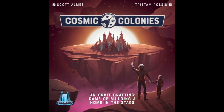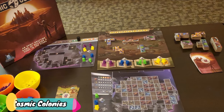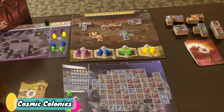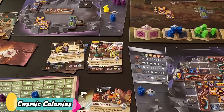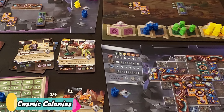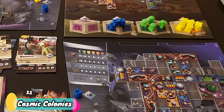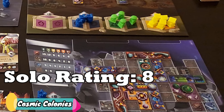Moving on to Cosmic Colonies. Cosmic Colonies is a tile-placing polyomino game. It's all about guessing when the opponent is going and placing down buildings to cover certain spots on your map for points. Each card you play has a number and a special power, where the number determines the turn order for the round. I've played this game only solo so far, but I absolutely loved it and the easy AI system it used. I'm going to give this a great 8 solo rating, and I very much look forward to trying this one multiplayer.